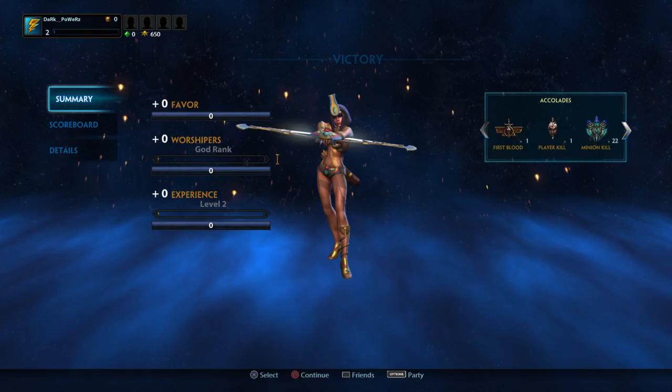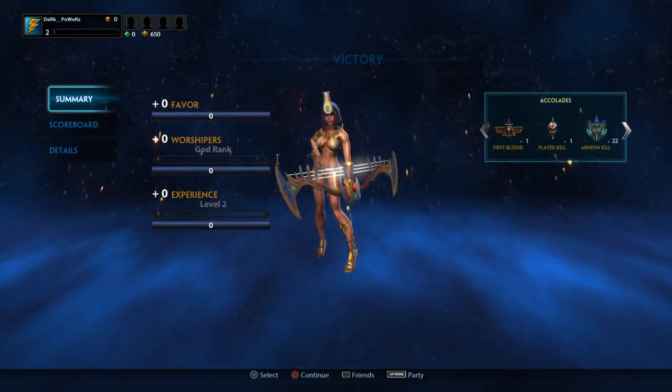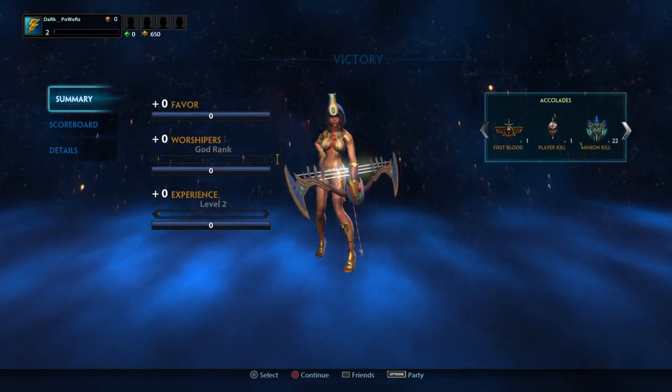The enemy god Yabu has joined the fight. Defeat him and move on to the enemy phoenix. Enemy gods are a great threat and are usually controlled by other players. You should defeat this god before moving on. Storm into the enemy base and destroy their titan to win.